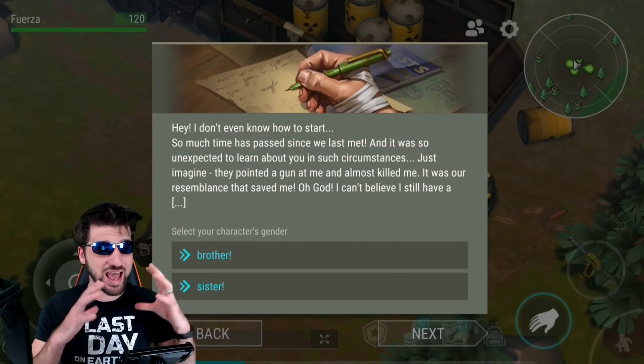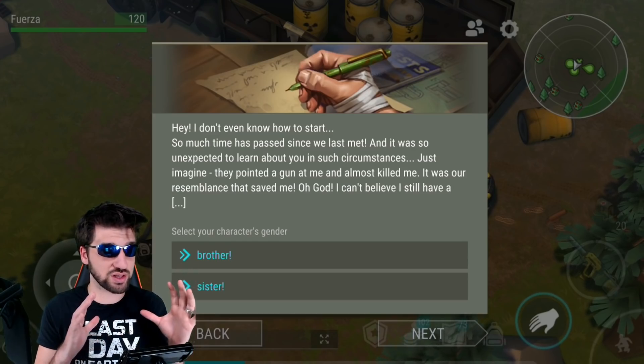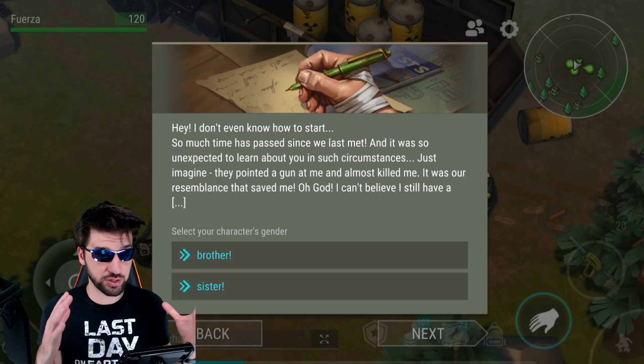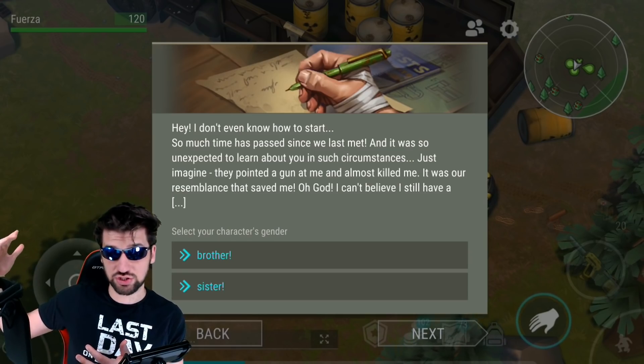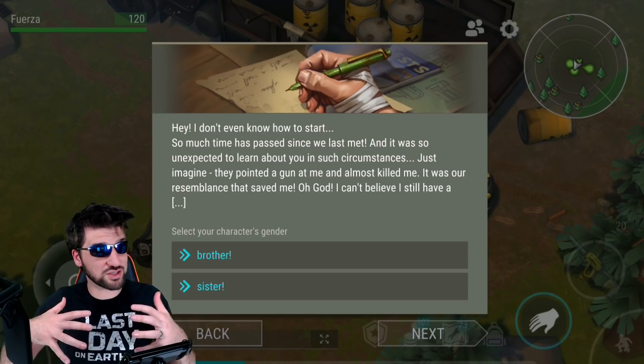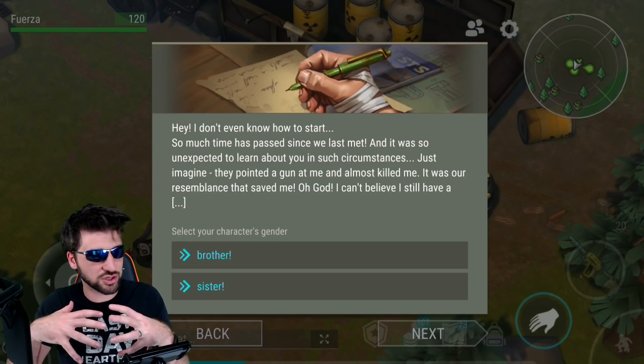The next change is they added a storyline, which seems pretty intense and pretty amazing. The next thing you need to do is pick your multiplayer character's gender, which is the brother or sister of the single player version of your character.